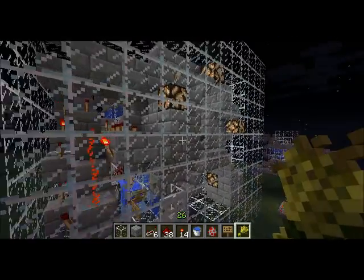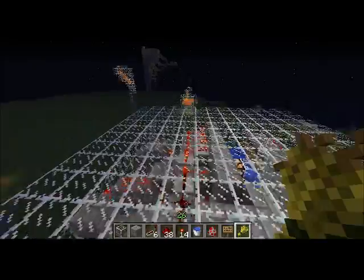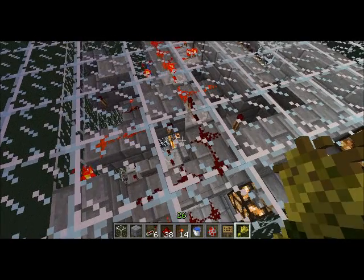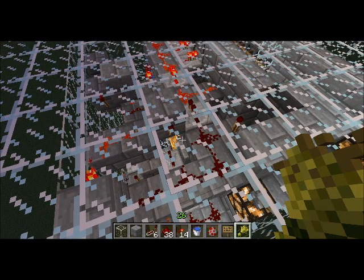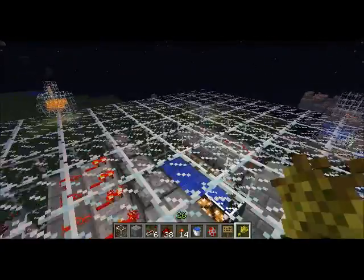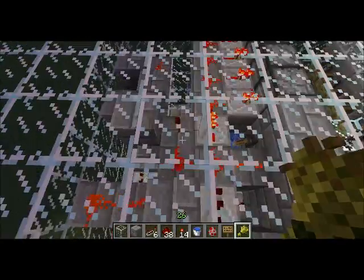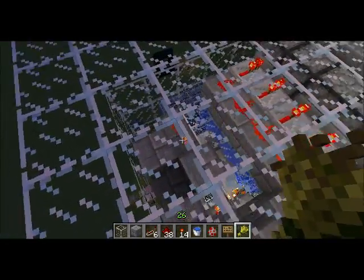In terms of logic, to turn the dispensers on you flip the lever. There's also an AND gate that detects if the button at the bottom — which releases the chickens to cook themselves — has been pressed. If the dispensers are on when that button is hit, the AND gate turns them off, since there's no point wasting baby chickens or lagging the game further.